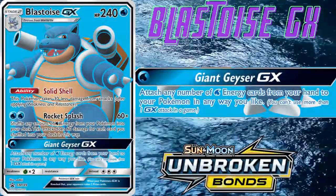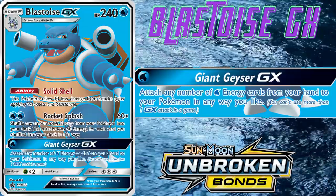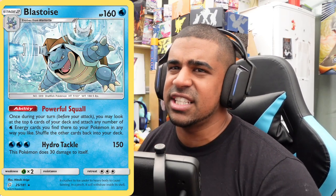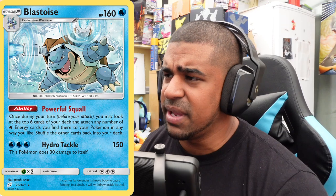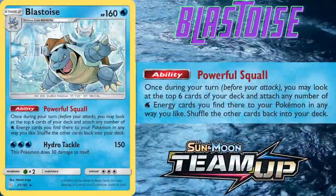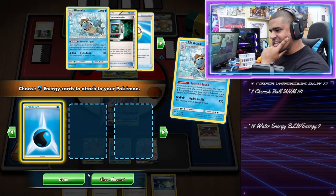Then there's Giant Gyser GX, which attaches any number of water energies from your hand to your Pokémon anywhere you like, letting you just set up for a massive Rocket Splash. Worth noting we can actually attack with this because we're pairing the Blastoise GX and Mewtwo & Mew with another Blastoise. This non-GX Blastoise is our energy acceleration — a Stage 2 with 160 HP and the Powerful Scroll ability.